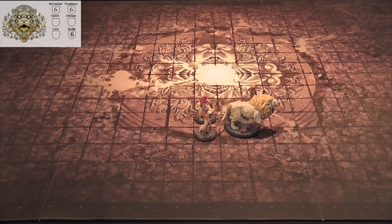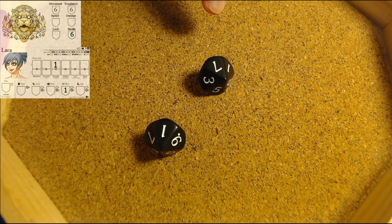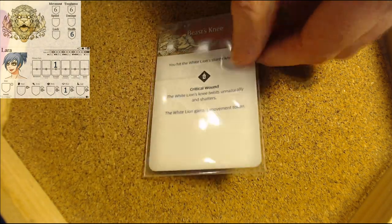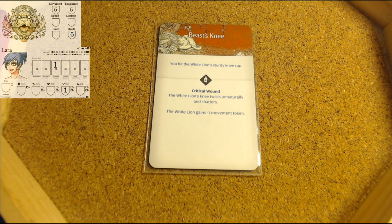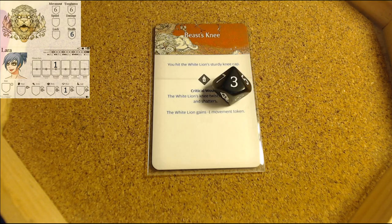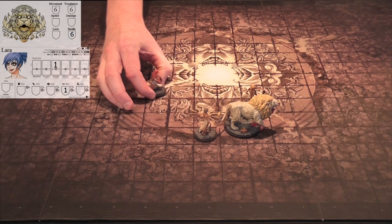We will attack with Lara - she has the plus one strength. You can do your actions however you wish: you can spend your activation to attack or move in any order. In this case, we will activate to attack with the fist and tooth. We're still in the blind spot, so plus one accuracy. Rolling an eight - we did hit with the fist and tooth. We draw the top hit location. There's no reaction, which is great. We roll to wound - she has plus one strength, so we need a four to wound. That is a four - that is not going to wound. We needed a five.